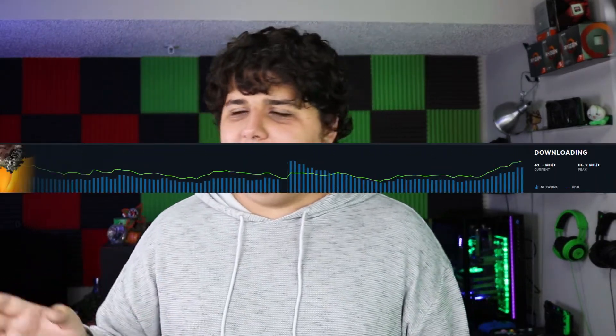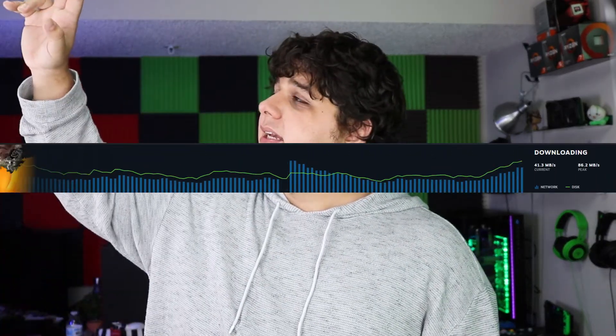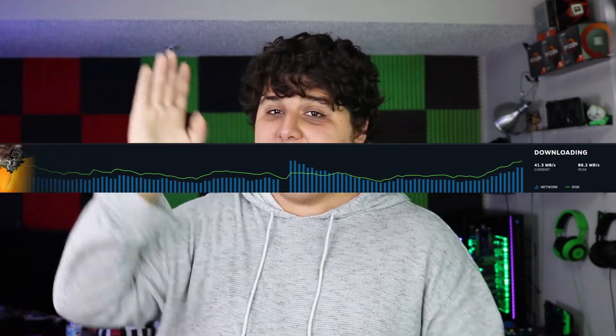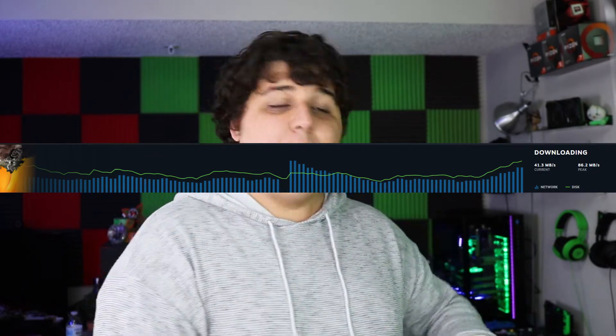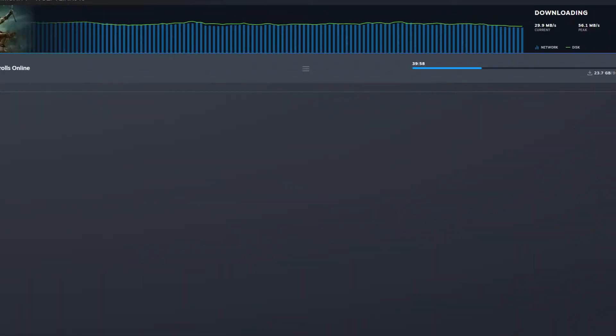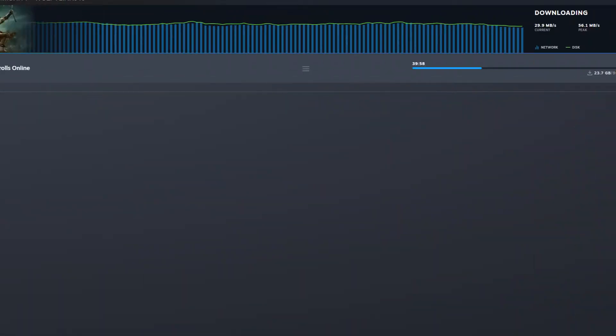On our standard hard drive, we saw a pattern where it would download a lot of data, write that data, the download speed would go down, and then immediately shoot back up as soon as it was done writing. This meant that the drive was a bottleneck in the downloading process, as opposed to the SSD, which had the lines in perfect parallel for the entire process — meaning the download and the write are happening at the exact same speed, which is the ideal situation. For our gaming hard drive, I ended up seeing SSD-like behavior from that download process, which gave me some enthusiasm for our gaming results.